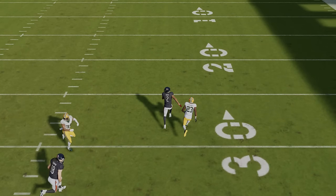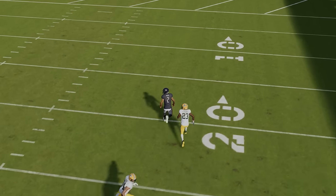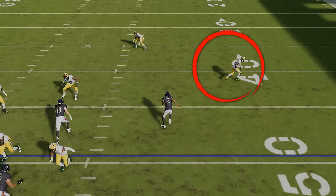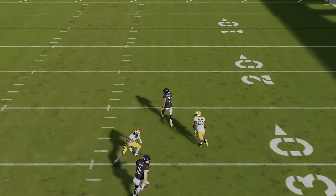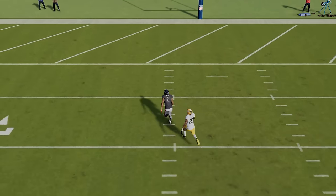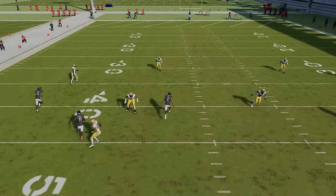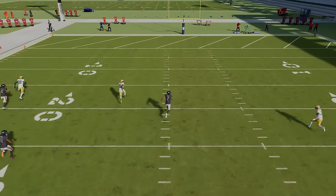Anytime you have a route that's designed to run into the cornerback like this route is, he will immediately run right past him. It's the same thing with the cornerback as he immediately shoots outside, and he completely gets lost to no man's land. This play is like running hail mary on steroids as this receiver will get open and score a one-play touchdown against every single defense in the game.